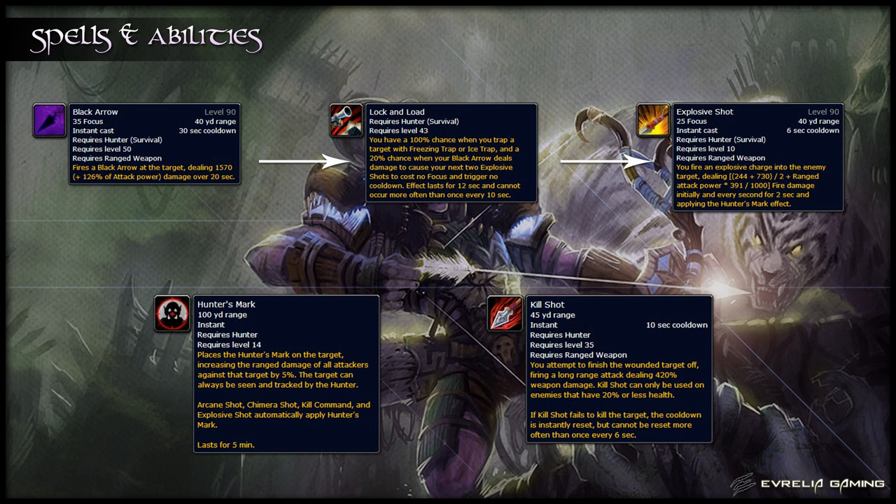Explosive Shot is your most important and highest priority ability. It does high damage over 2 seconds and applies Hunter's Mark to the target. Hunter's Mark is a debuff that increases the ranged damage of attacks against that target by 5%. You can apply this manually using the Hunter's Mark ability, or have it automatically applied by Explosive Shot. Kill Shot is an ability that can only be used on targets that have 20% or less health. It does very high damage, and if it fails to kill the target, the cooldown is reset.